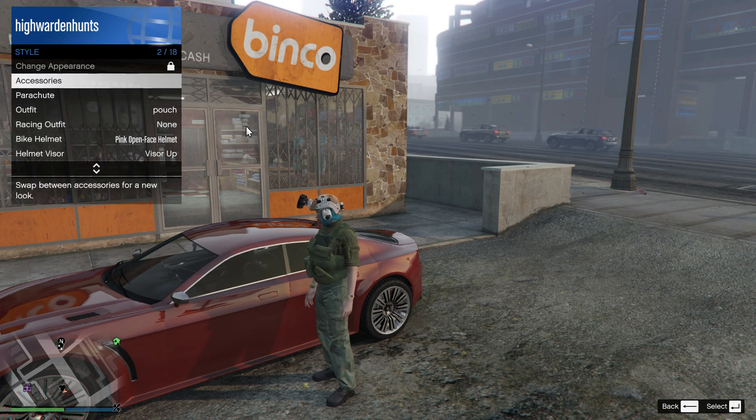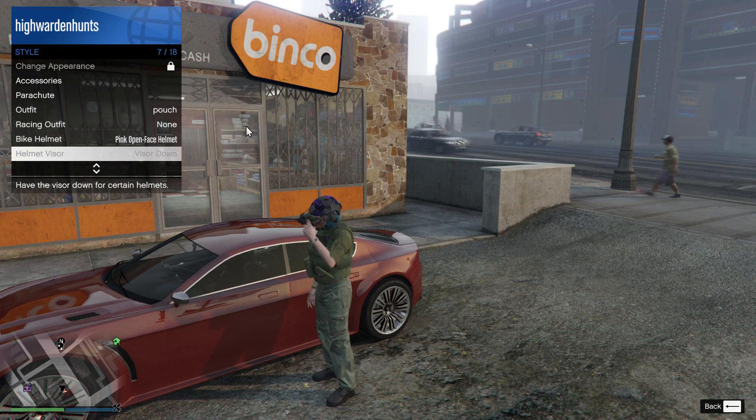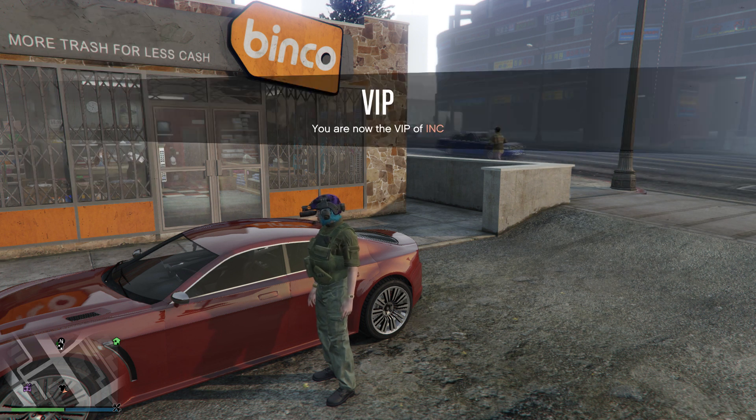Put the helmet visor down and you have now successfully merged your helmet into the purple colored one. All you have to do now is go inside the clothing store and save the outfit.